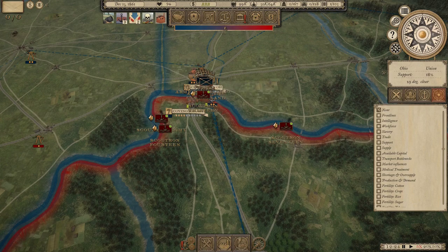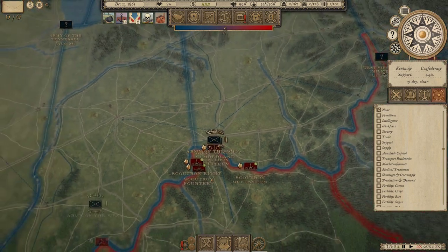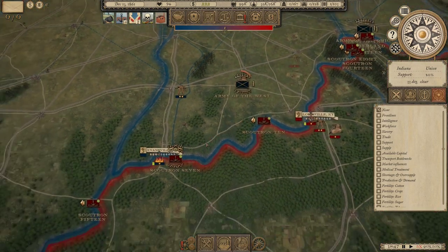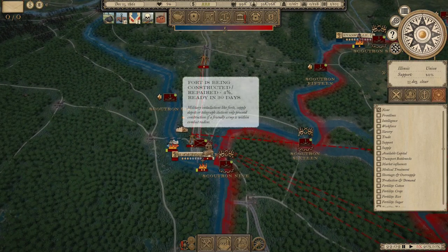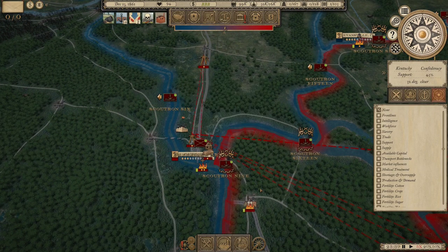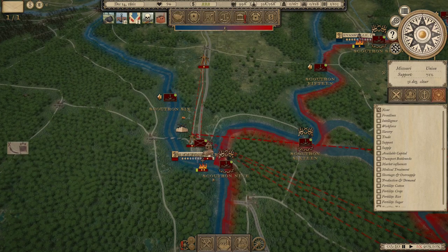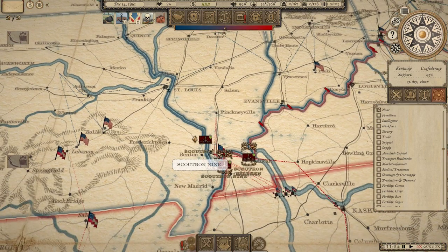The Union armies in Kentucky are in defensive mode — they don't seem interested in pushing toward Cincinnati right now. Johnston is currently building a fort, which takes about 30 days — actually pretty fast. His army will also get some perk slot XP from doing that, so it's a fine use of time right now.